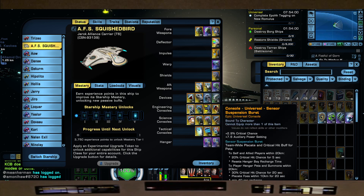Our consoles: we're going to use the console that comes with the Jarok Alliance carrier, which is the Sensor Suspension Burst. This gives us plus 2.9 critical chance and plus 7.6 aux power. The Sensor Suspension Burst provides a team-wide placate and critical hit buff — 20% critical hit chance for 5 seconds to self and allied players within 20 kilometers, resets hangar bay recharge time, and gives hangar pets 30% crit hit chance for 20 seconds. Placates foes within 10 kilometers for 20 seconds on only a 1 minute 40 second recharge. And players can put this console on other ships too, so it's great.